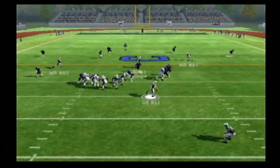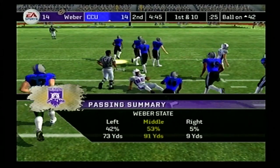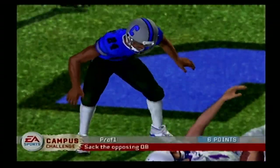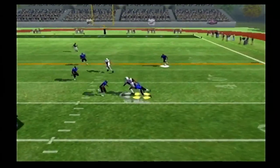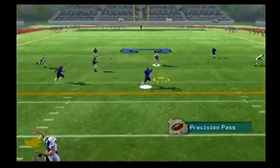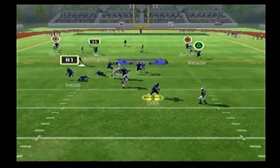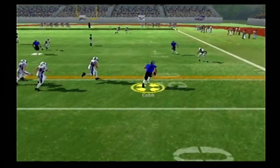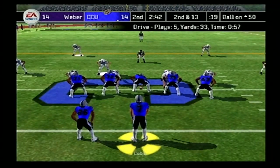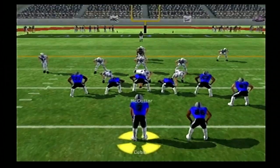Weber State trying to bounce back, first and 10 — number 11 finds number 85 with plenty of room, gets into Carson City territory. The Wildcats get a new set of downs. Number 11 under pressure is brought down for the sack by Robinson. Weber State has to punt it away. First and 10, Cobb throws over the middle and finds Brian Arrington, the speedster of the Carson City receiving corps, for a big first down. On third and seven, Cobb scrambles to the right with plenty of green — picks up the first down. Brandon Love, one of the offensive linemen, goes down, which isn't good because our offensive line isn't great. A dot to Burch for another first down. Cobb on the option pitches to Smith — Smith tries to fight for a first down, falls a few inches short, then on third and inches pushes forward for the first down.